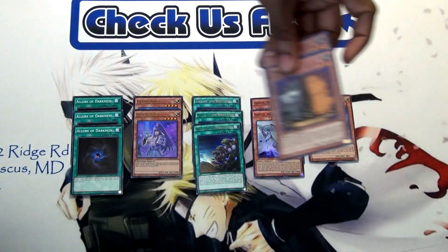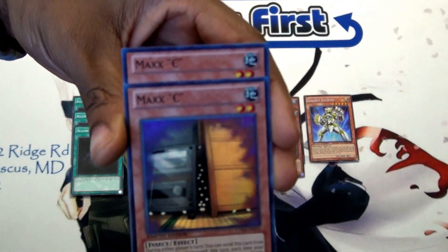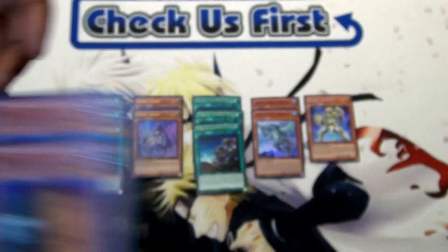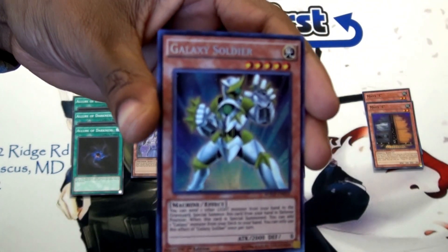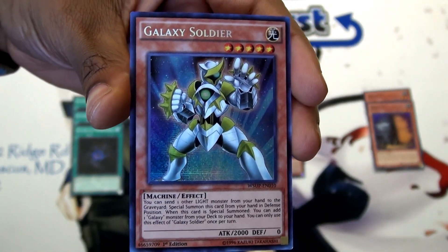The first card on this list is the 2012 Collectors 10 Maxis — I'm giving you guys two copies. We all know how good this card is in this current format. Next on this list is a Galaxy Soldier. You guys all know I'm biased to Blue Eyes, and nobody chose this card last time, so I wanted to give my Blue Eyes guys another chance to win this Galaxy Soldier.